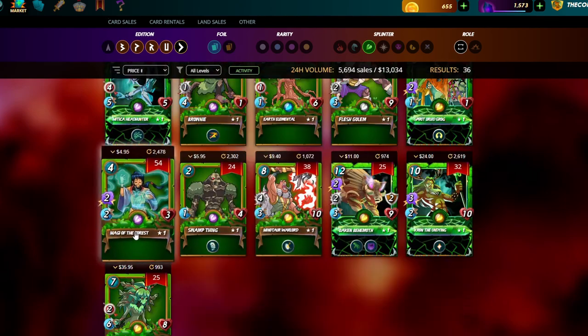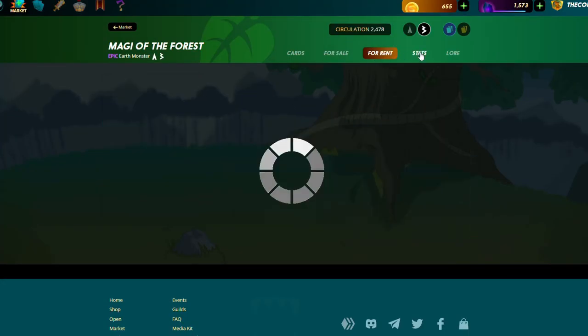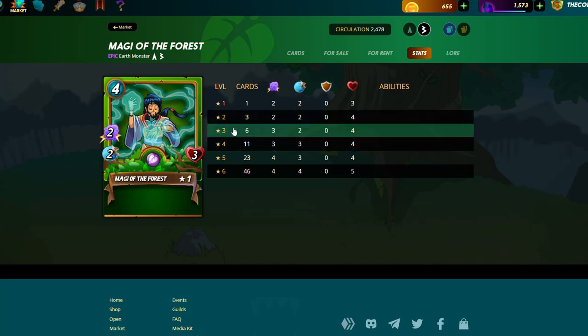A card I really like is Magi of the Forest, purely because of Equalizer games. She gets very high damage at higher levels — a level three gives you a three magic damage epic card, which is very good for smaller minions as well.